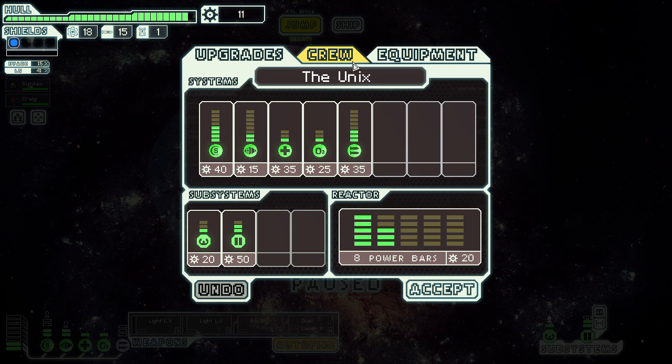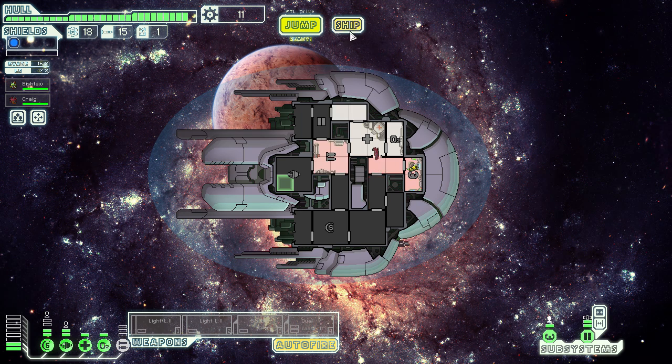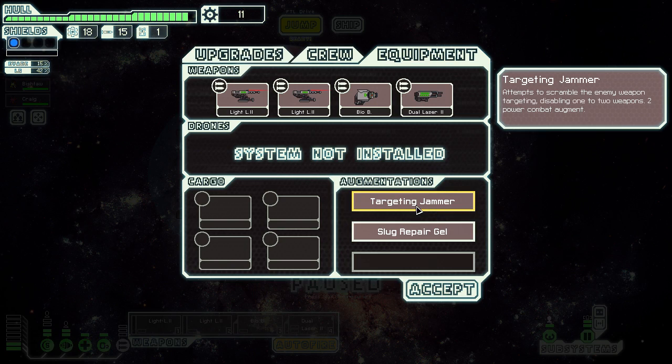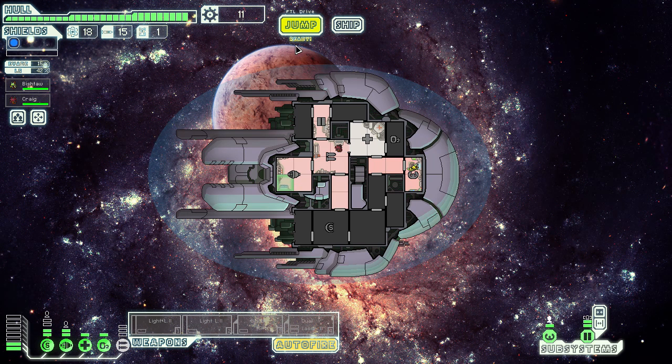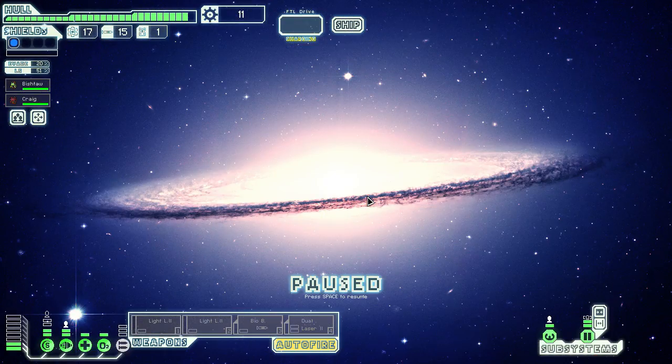One thing that our ship has is the targeting jammer, which allows you to use two power to shut down enemy weapons — two weapons actually. I didn't spot that, that's pretty cool. So you can use extra power to shut down the thing. Honestly, I'd prefer to have gone power there rather than shield, because there's no power to put in that shield especially if we use the targeting jammer. We're going to hang around the nebulas.